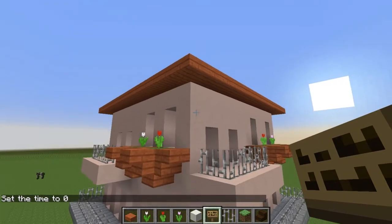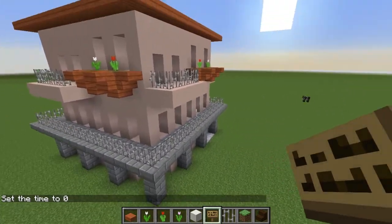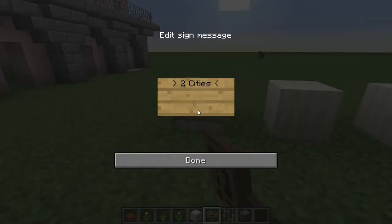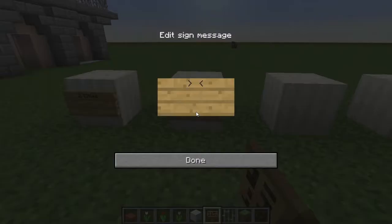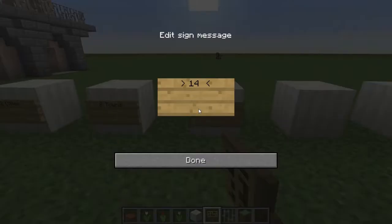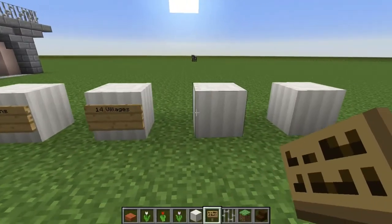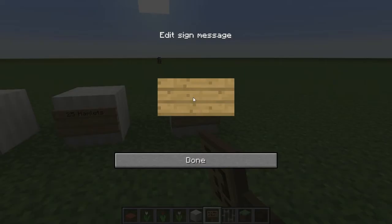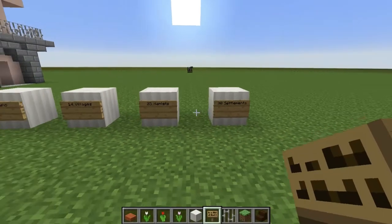I'd love to put a few of these in depending on how I like them, but for all practical purposes we're going to go with two cities, eight towns, 14 villages, 25 hamlets, and roughly 30 settlements. Now this is a tall order, but I want to tell you guys why this sort of number.